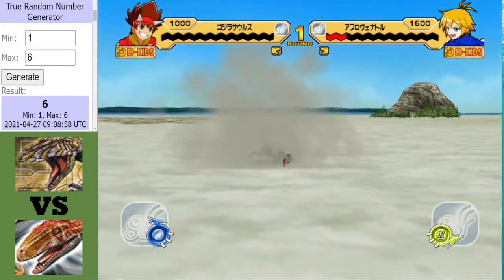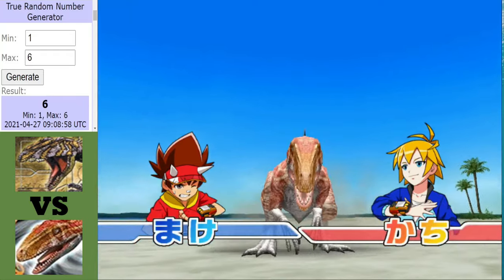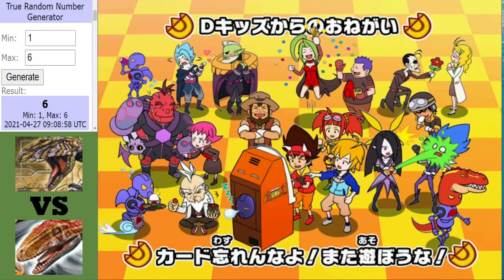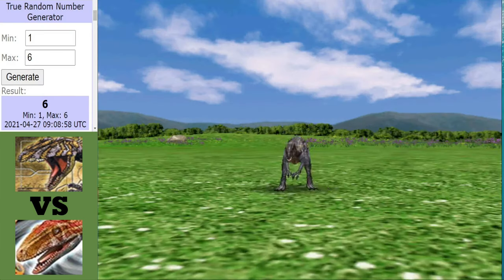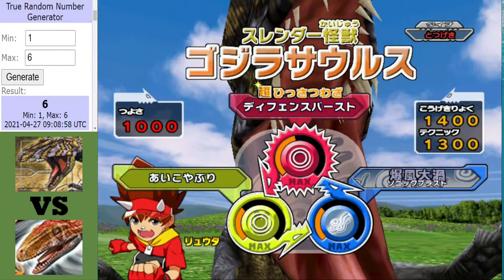The Gojirasaurus started well but the Afrovenator pulled it back, and I think lowering Gojirasaurus's technique definitely stopped Gojirasaurus from getting off Sonic Blast. A very good display from the Afrovenator! But you know what that means — it's all going to come down to this deciding round!